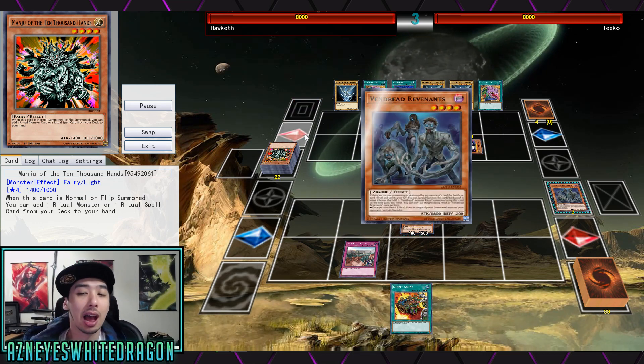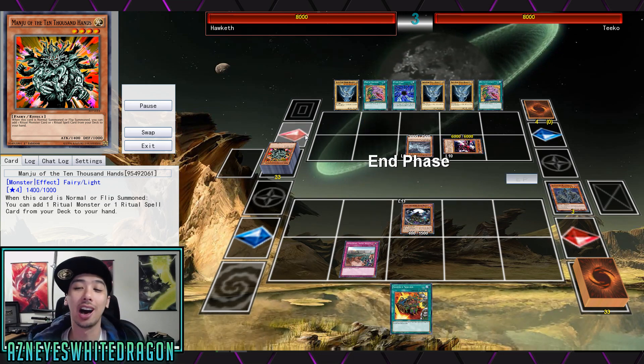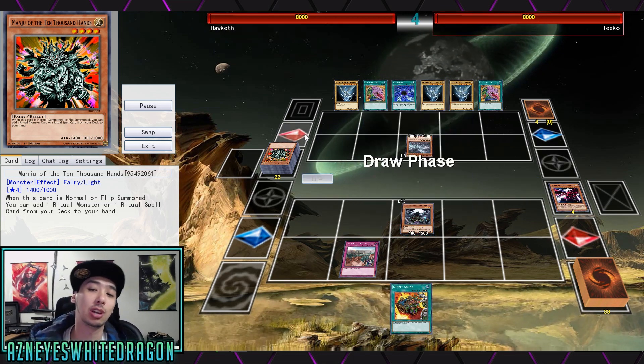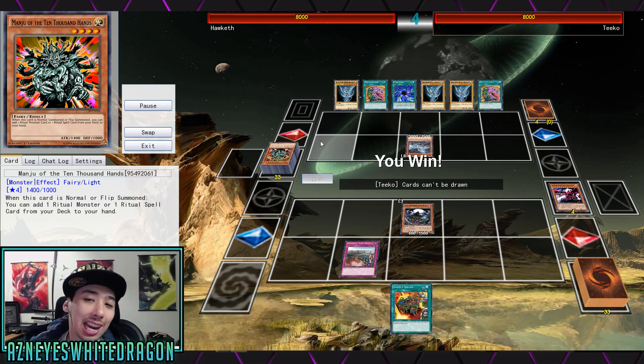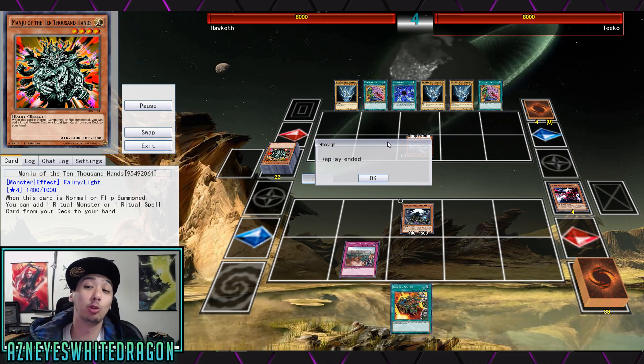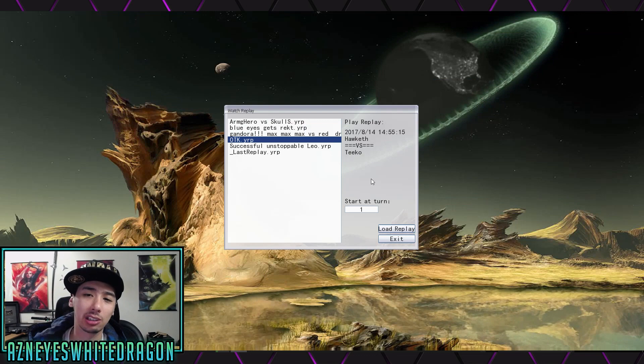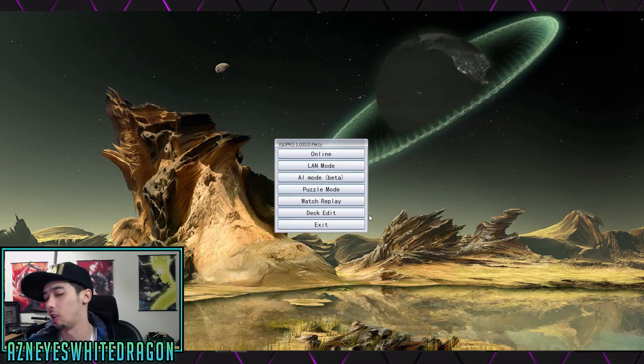Every time it comes back, Soul Absorbing Bone Tower is going to shave cards from your opponent's deck to the graveyard, so basically you're going to be decking out your opponent. That is the loop. It doesn't really matter how many cards your opponent has — you can infinitely loop this. As you guys will see, it's his turn and he can't draw cards. It's kind of a cheesy troll deck, but it's really cool to see a loop with Cypher the Sky Dragon and Zombies.